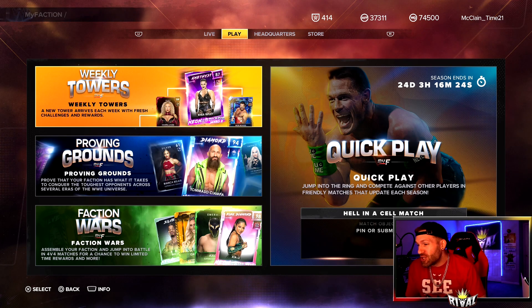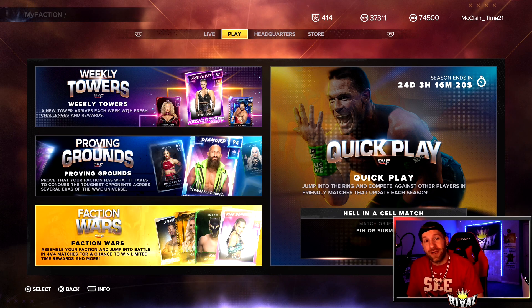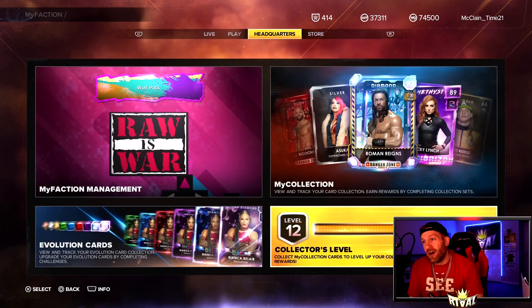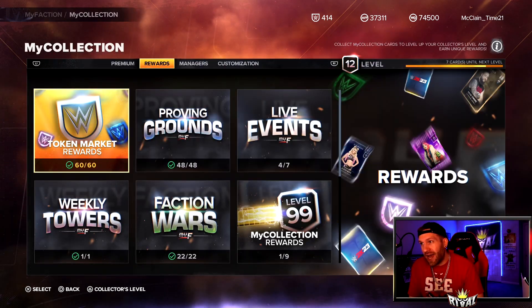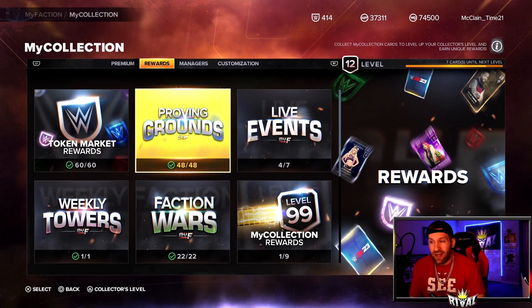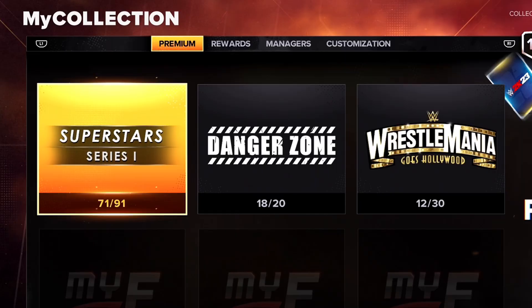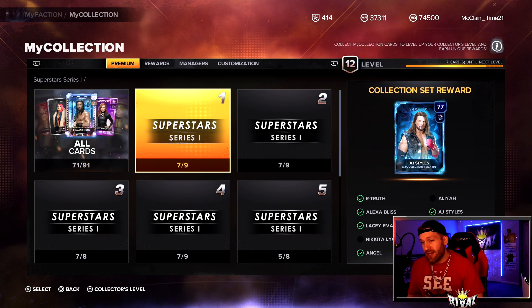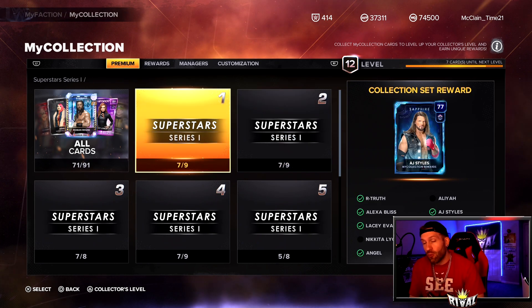Hey guys, I'm Rival, welcome back to the channel. In today's video, another My Faction video. We have an update on the faction war that's very important, so stay tuned for that. Also, we're going to spend about 30,000 My Faction points on packs — specifically the Superstar Series One packs. We have 20 cards we have not collected and we're very close on some of these collections.